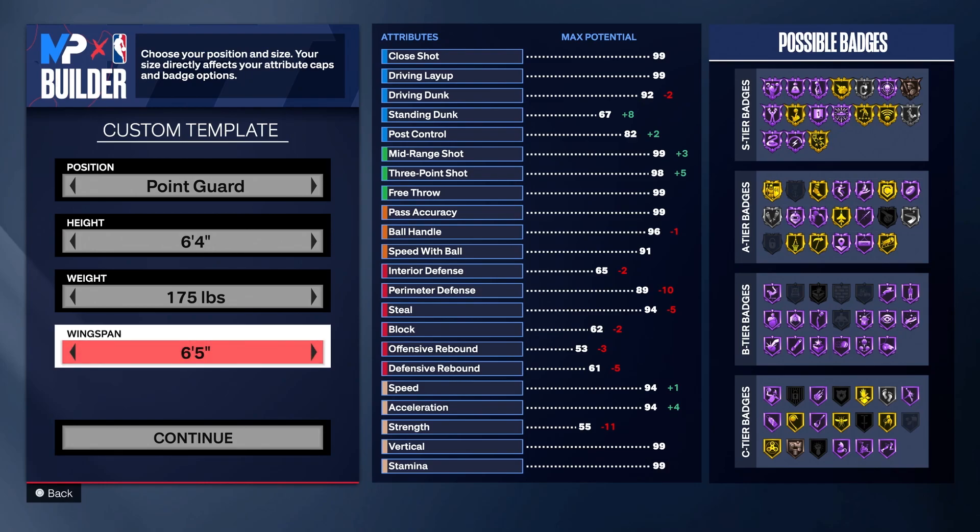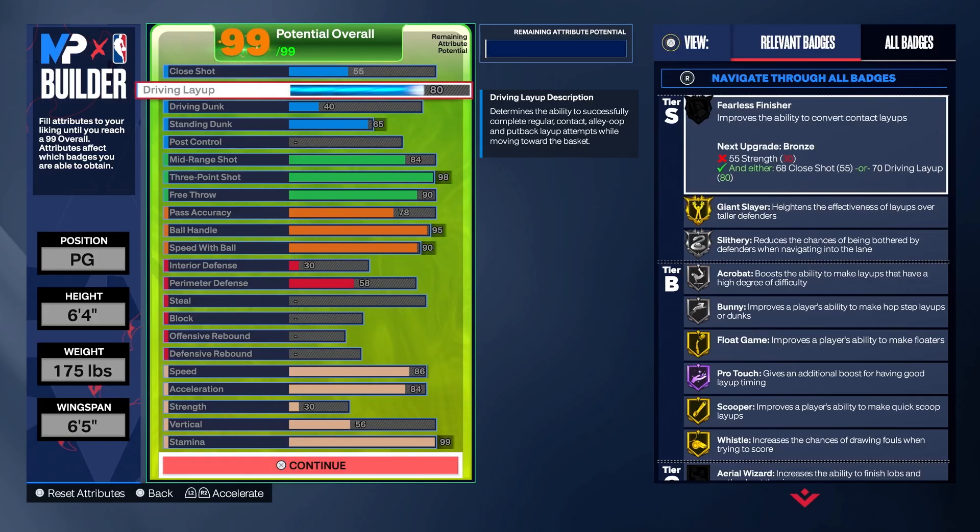You're going to go with a 6'5" wingspan because you want to be able to get a 98 three-pointer. First, let's talk about driving layup. You want 80 driving layup so you unlock the Trae Young layup package. Trae Young has a floater package, a layup package, and a scoop package that is pretty much unguardable. It's very hard for centers and people in the paint to defend, so that's why I went 80 driving layup.